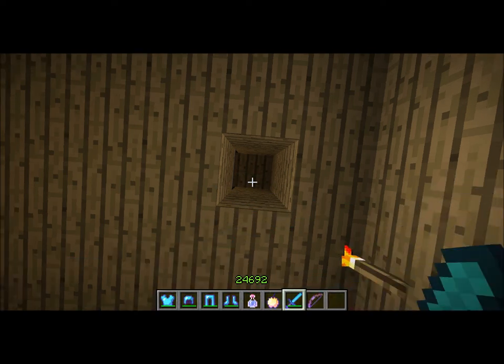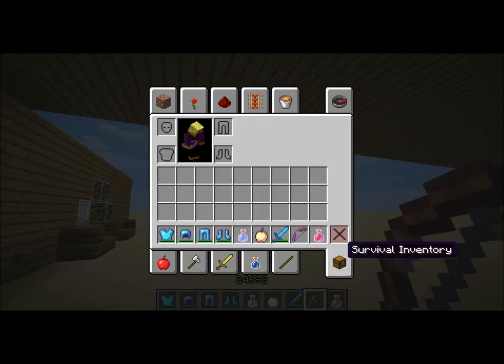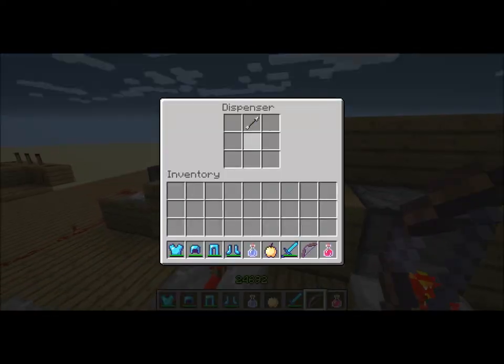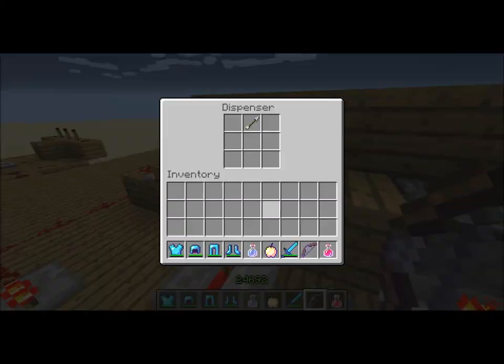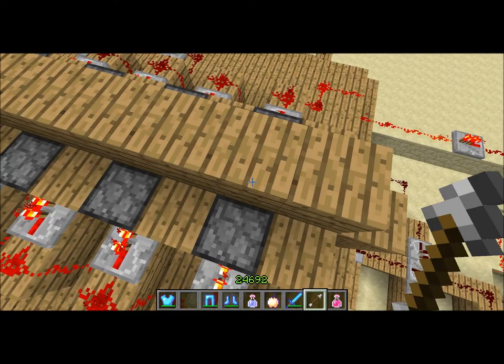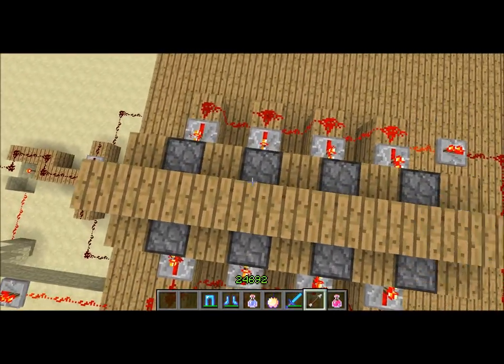Like if somebody's rushing your house and you need your armor quickly, you just type in that code. I didn't get an arrow — I'm stupid.